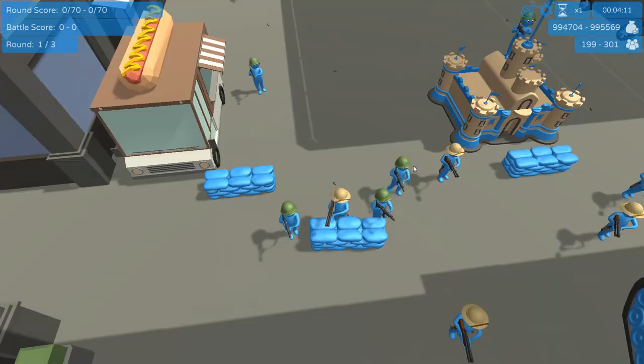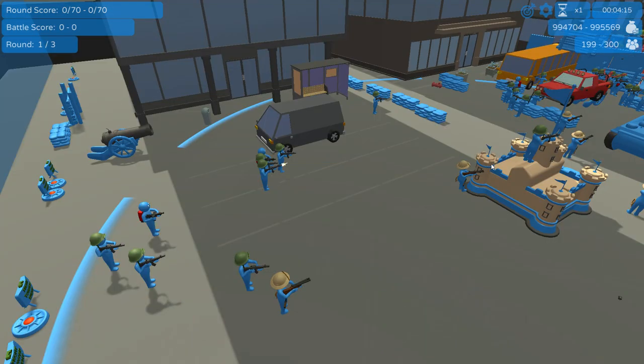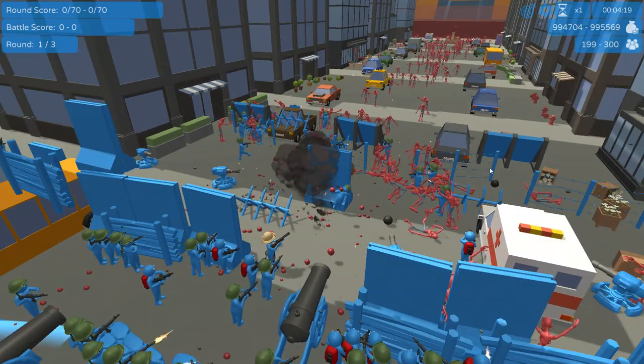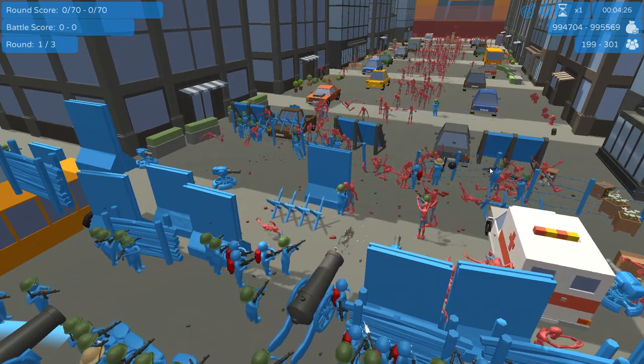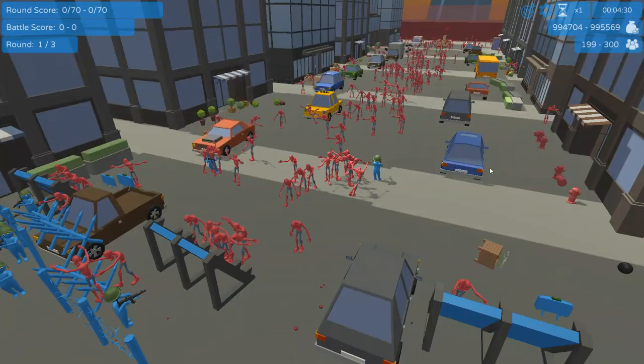There should be a few reinforcements coming in the back here as well, and yes, there are mines spawning in the back too, which is kind of funny. Hopefully those reinforcements can sort of come forward and redo the lines a little bit more up front, or else we are going to be in some serious trouble because these zombies just keep on coming.